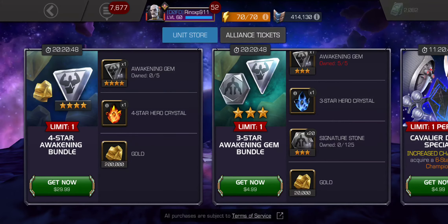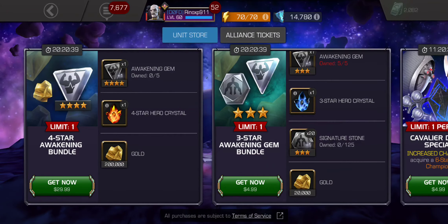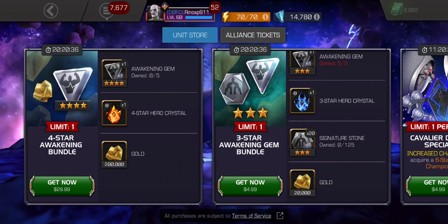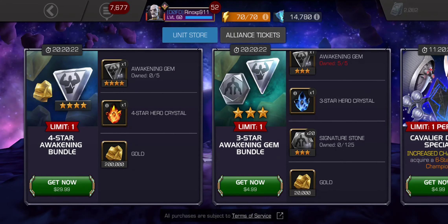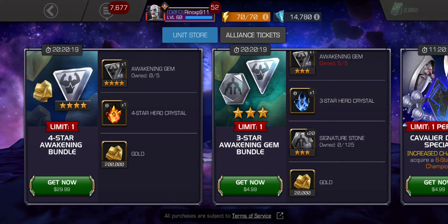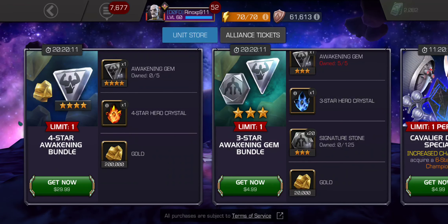This offer should be worth five dollars, but instead they're selling it for thirty dollars — definitely not worth it. For five bucks it's an okay deal, but this is clearly not for Cavaliers. Even if you're a Cavalier, it's probably not worth it unless you just want to rank up and awaken a four-star for fun. Not for thirty dollars. For five bucks it'd be worth it for anybody who just wants to awaken a four-star for fun, but for six times the price, definitely not. I wouldn't recommend any of these offers at all.